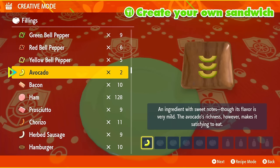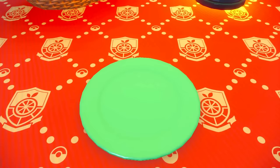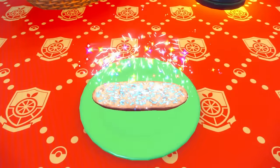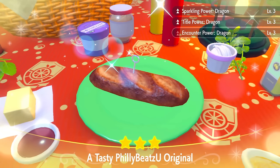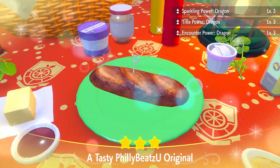You want to use two avocados and two salty herba mystica for the simple easy dragon sandwich for single player. If you don't use the salty herbas the recipes start to get very complicated, so I'm just sticking with this one. That'll give us Sparkling Power Dragon, Title Power Dragon, and Encounter Power Dragon, which is what we'll be using for all the hunts.